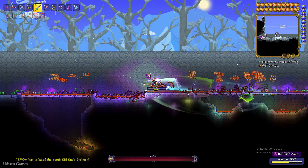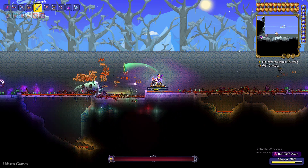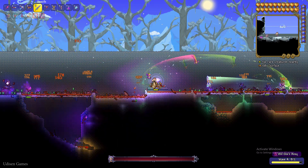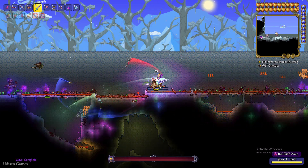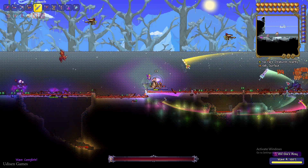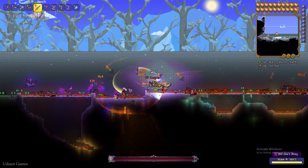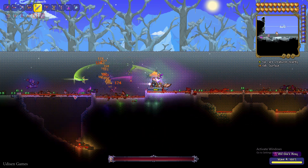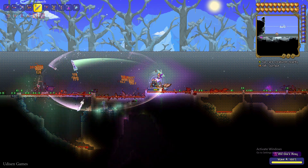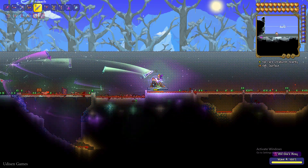There is a special mob — the Dark Mage. It is a mini-boss that can fly around. Kill this mini-boss because it can drop a special item — not always, but with around a 10 or 11 percent chance. You can find several Dark Mages in one event.